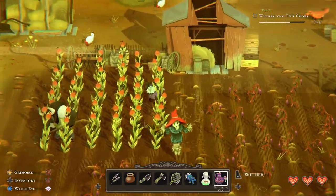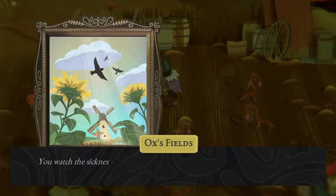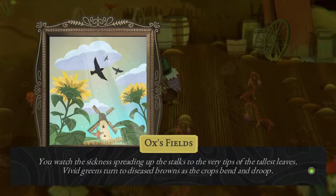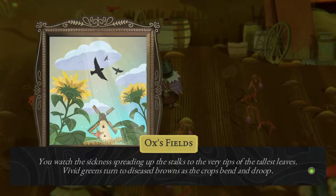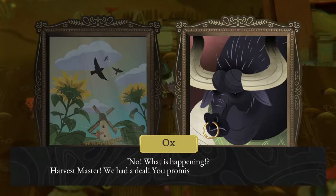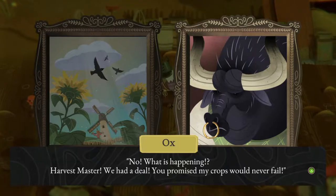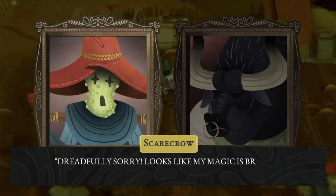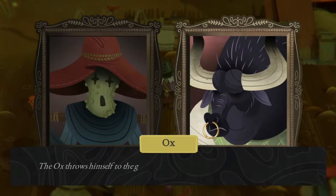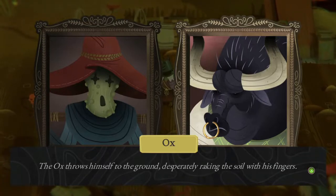Two thirds done. You watch the sickness spreading up the stalks to the very tips of the tallest leaves. Vivid greens turn to diseased browns as the crops bend and droop. No! What is happening? Harvest master, we had a deal. You promised my crops would never fail. Dreadfully sorry, looks like my magic is broken - not my fault. The ox throws himself to the ground, desperately raking the soil with his fingers.